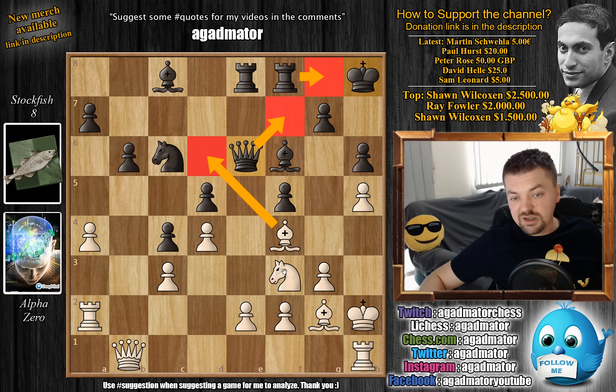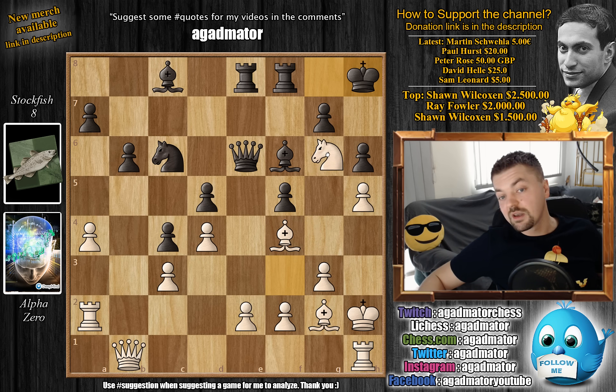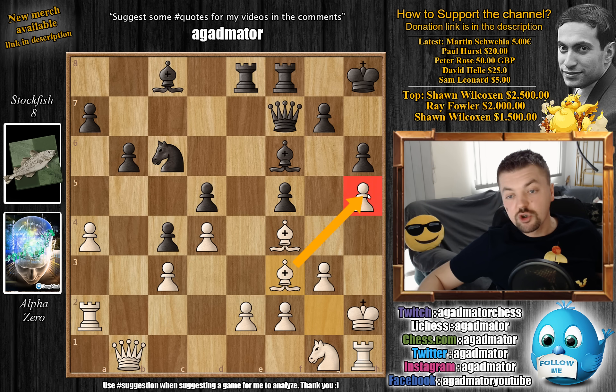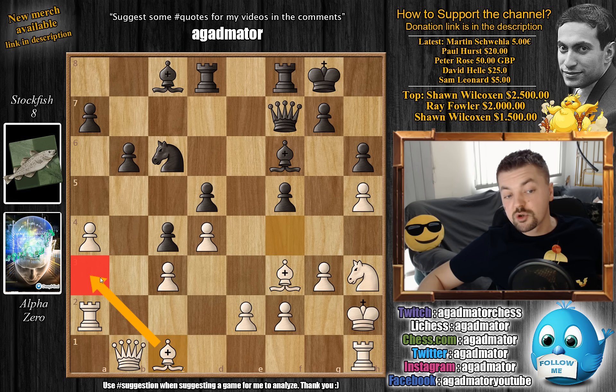Knight to g1 - a very nice move. The g6 square is a very nice outpost for white's knight, but if you play knight to h4 then black can eliminate it with the bishop. So white's plan is knight g1 to h3, then the dark square bishop will move from f4, then the knight comes to f4, then to g6, and hopefully at some point it will come to the very nice central square e5. Queen to f7 attacks the pawn, but now comes bishop to f3 - just freeing the f3 square for the white bishop so the bishop is guarded. Rook back to d8 takes away the d6 square from the bishop.